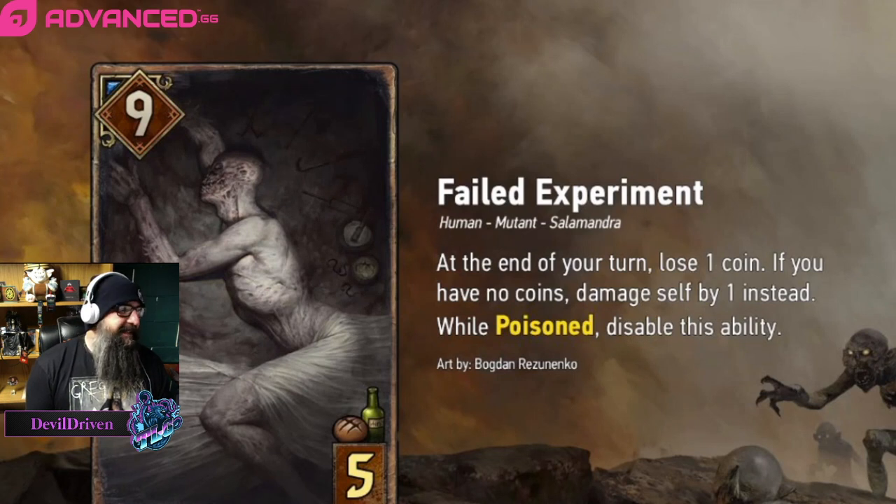Next one: Failed Experiment. This card seems a little bit weird. It can be an eight if you play it last — at the end of your turn, lose one coin; if you have no coins, damage self by one instead; while poisoned, disable this ability. So you can poison it and it becomes an eight, and you could possibly have some healing synergy. This self-poisoning seems like a catch-22 — if you run into enemy poison you're screwed, but if you don't you might get good value. You've got to wait and see what other bronzes and golds are doing with this self-poisoning theme. It'll probably fit into Off the Books as the leader, but we'll have to wait and see.